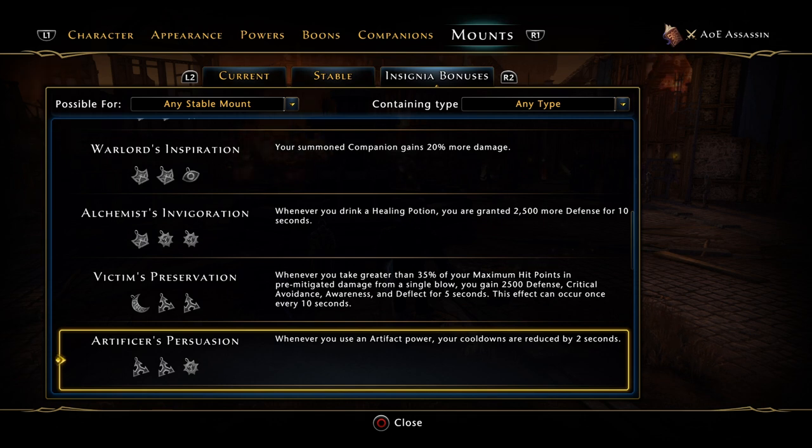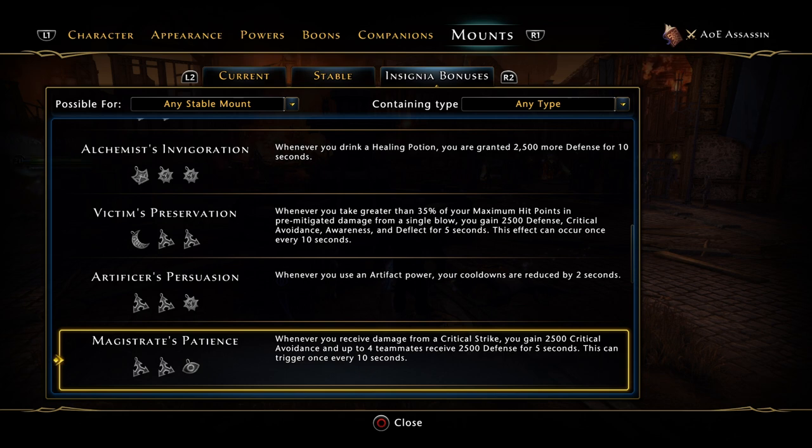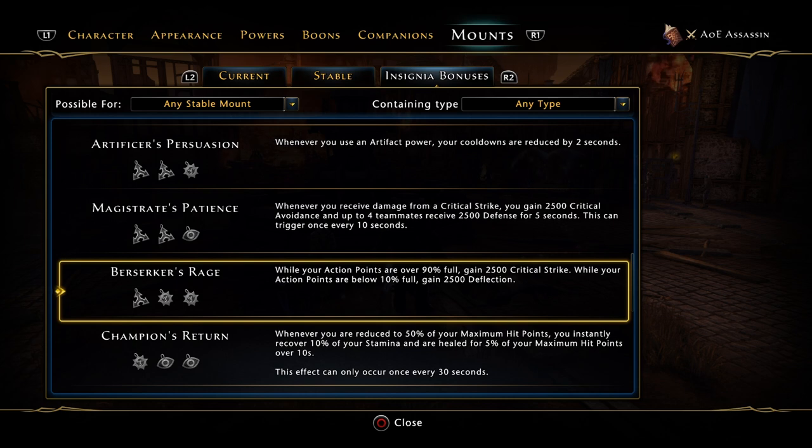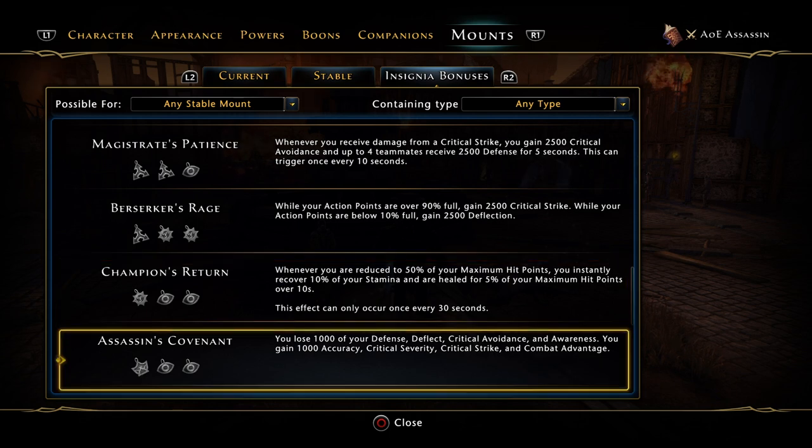There's one where when you use an artifact power your cooldowns on your encounter powers are reduced by two seconds - really, really helpful. I used to use that but switched it out. Magistrate's Patience - when you receive damage from a crit strike you gain 2500 crit avoidance and up to four teammates receive 2500 defense for five seconds, triggering once every 10 seconds - I think tanks should run that. Berserker's Rage - while action points are over 90% you gain 2500 crit strike, while below 10% you gain 2500 deflection. My action points are never full since I'm always popping my daily, so this one's not for me.